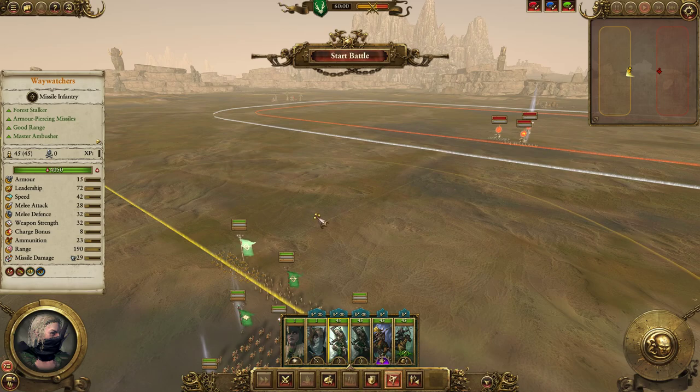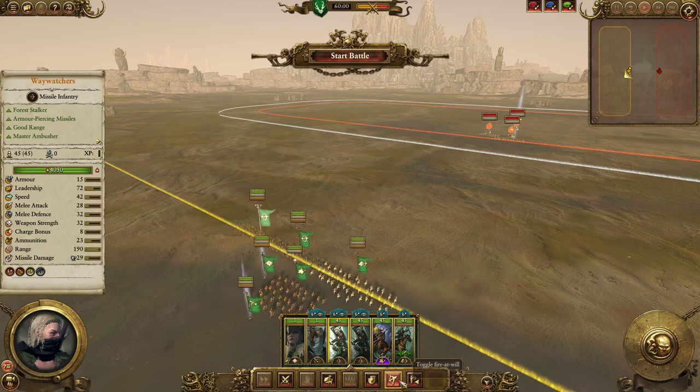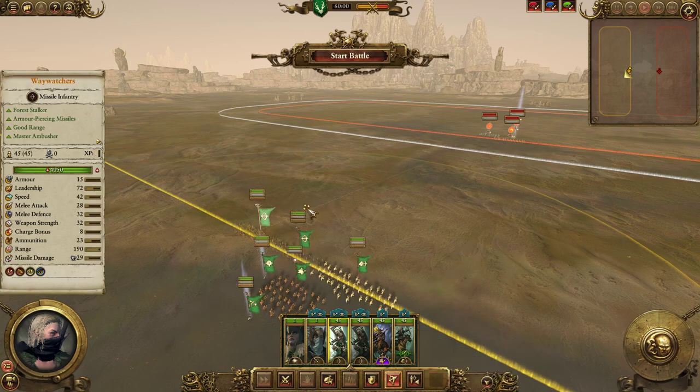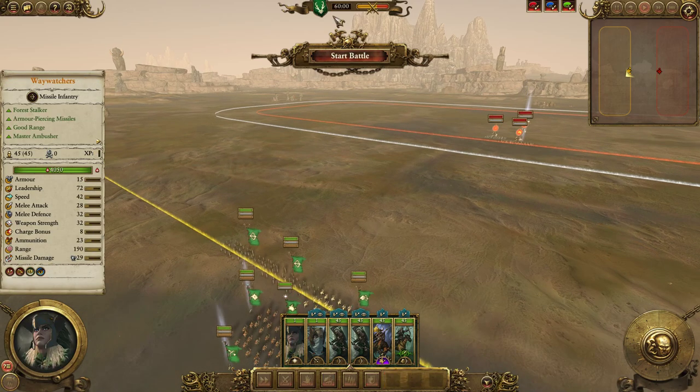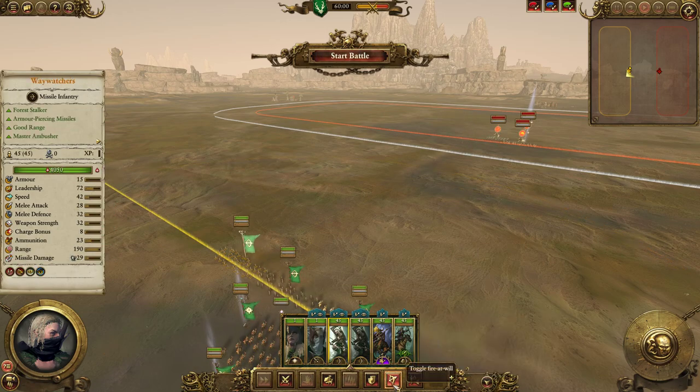First things first — your toggles at the bottom. The first one I would turn off is Fire at Will. This isn't normally automatically selected, and in my opinion you don't want it. Fire at Will means your units will shoot at whatever comes into range. If your opponent is charging in with Reichsguard, you'll probably want to turn Fire at Will on and let your guys mow down whoever's coming in close. But if you're trying to simply poke while your opponent's standing still, turn off Fire at Will so you're not wasting ammo as your troops approach.